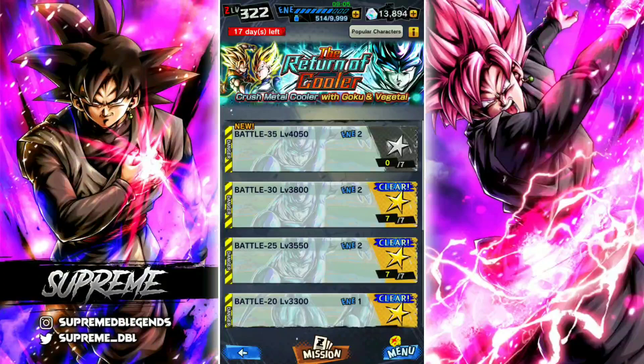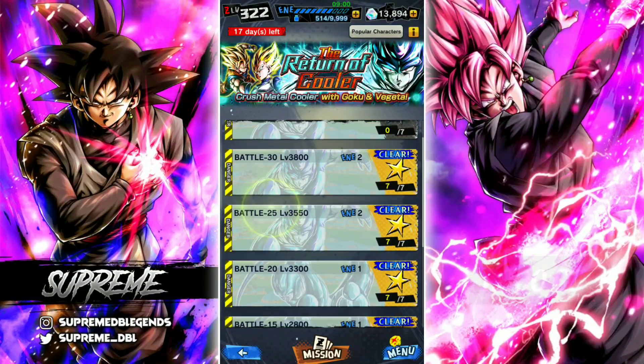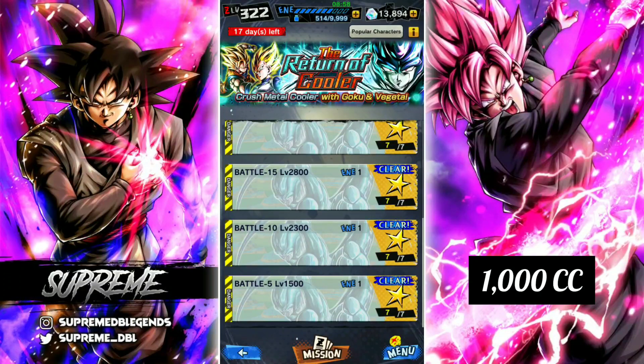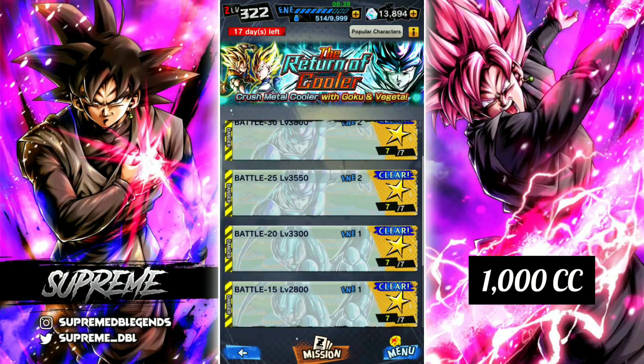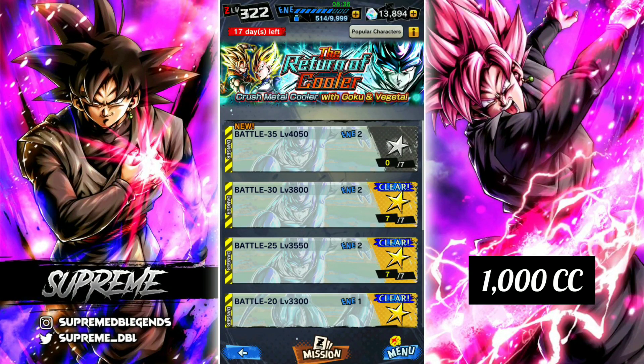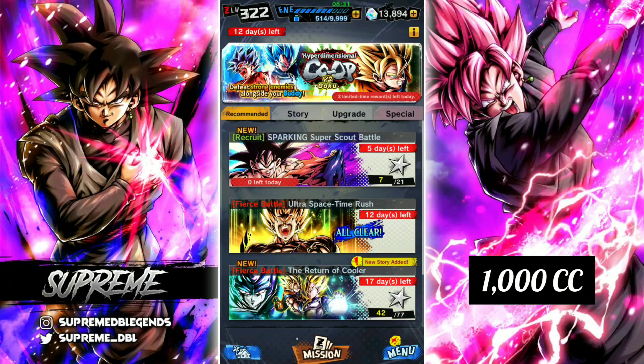Then we have the Return of Cooler Battle Tower, which is a 50-stage event that gives you 1,000 Chrono Crystals. There is a bug in this event right now where it tells you that every 5 stages you don't have enough energy to complete it, and it takes you back to the title screen. That's something they're working on fixing at the moment. It's annoying, but you're just going to have to put up with it. It does work every now and then — if you log in half an hour from now and try the stage you're on, it might work. Just give it time and let's hope they fix that.